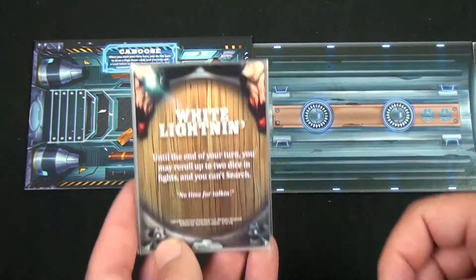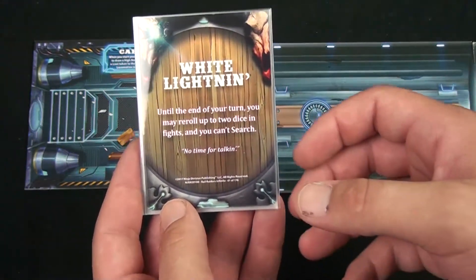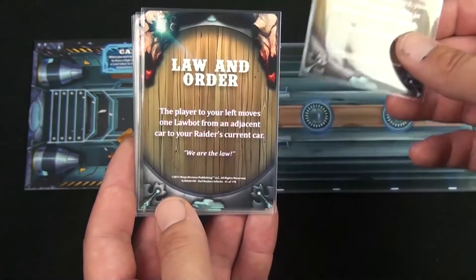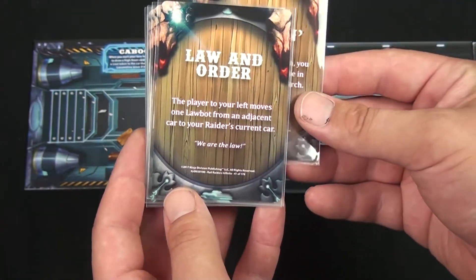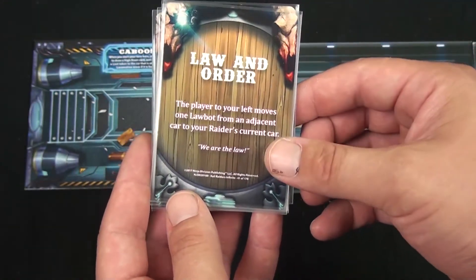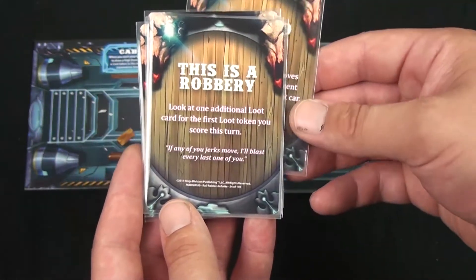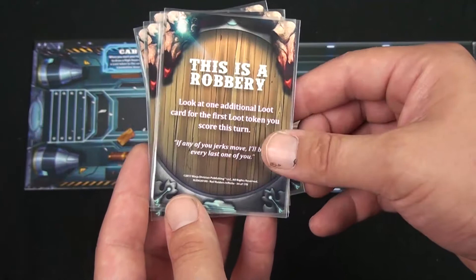The highest hand wins, just like in regular poker, and that player becomes the dealer for that round, so they get to go first. Each player then takes a turn divided into three phases. The first phase is the High Noon phase, where the active player draws one High Noon card — with some exceptions, especially if you are on the caboose or the locomotive itself.